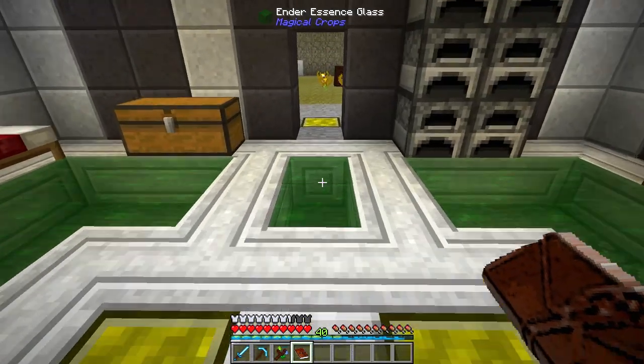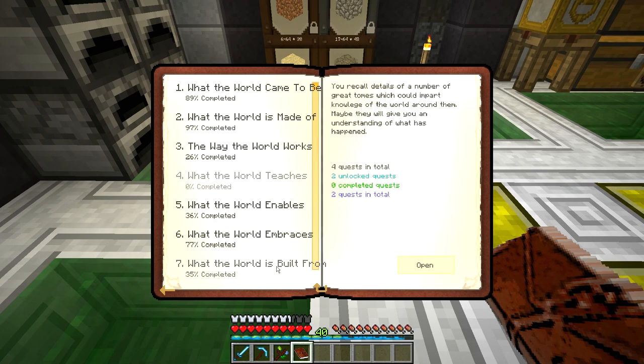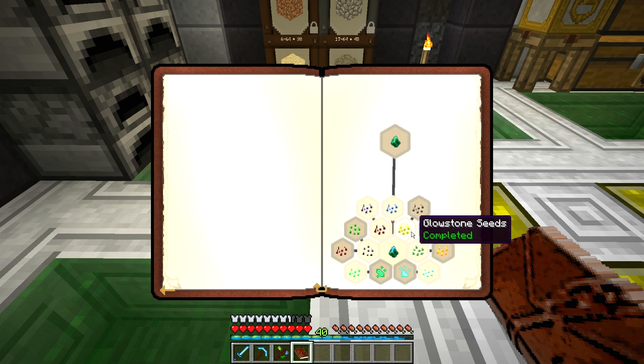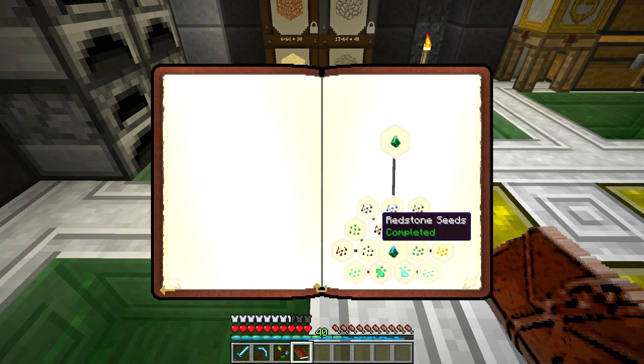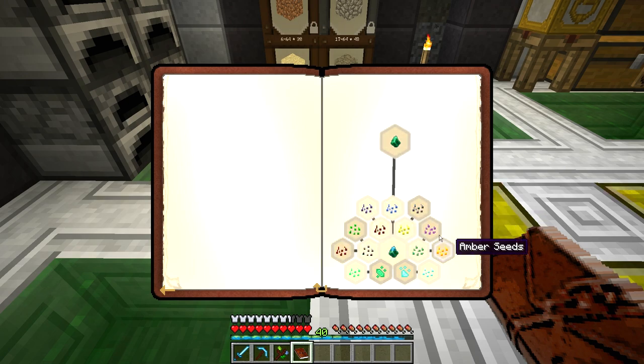Last episode we got all the other seeds — diamond, emerald, just tons and tons of seeds — and they're growing downstairs. We got emeralds and diamonds. We had glowstone and redstone the previous episode, and then we got fragmented and lapis as well. Some of these seeds are going to be tougher for us to come by right away.